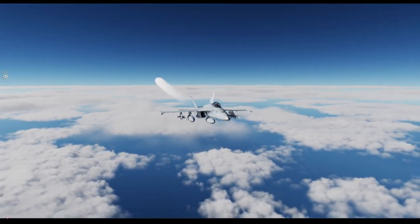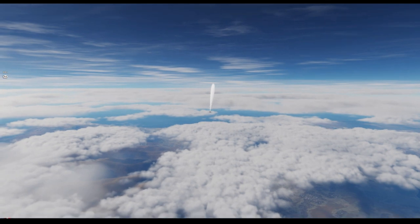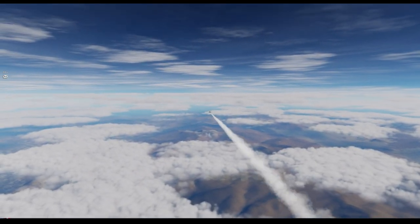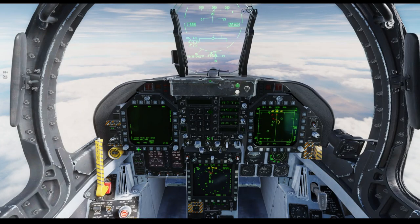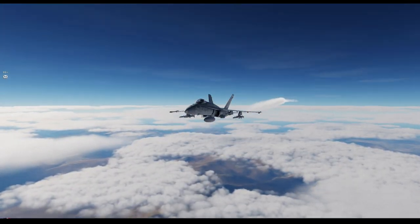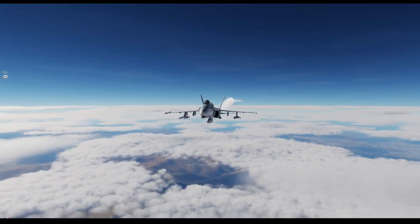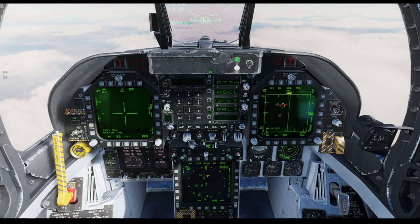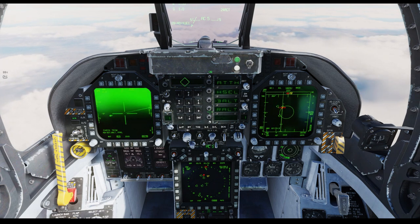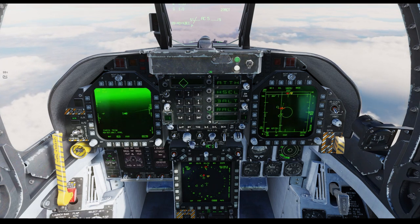We've got three bags on board, five AMRAAMs, two heaters, and the gun, as well as the AT FLIR. I'm just skipping ahead doing this in voiceover form so you guys aren't watching too much. I went ahead and jettisoned my tanks and still have my centerline — 11,500 pounds of gas.